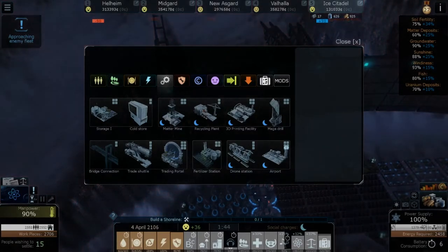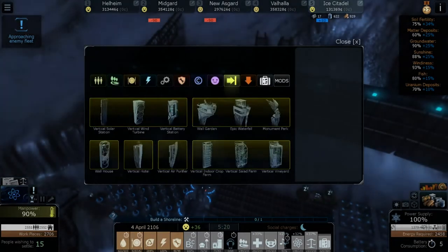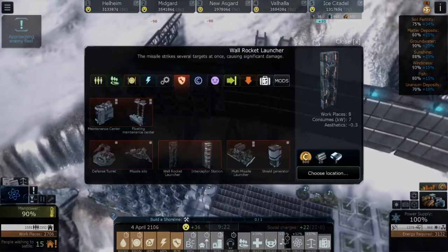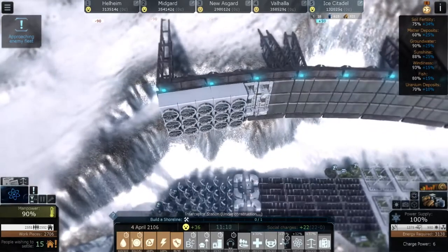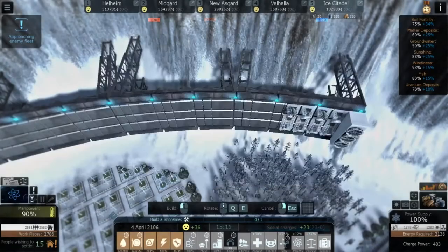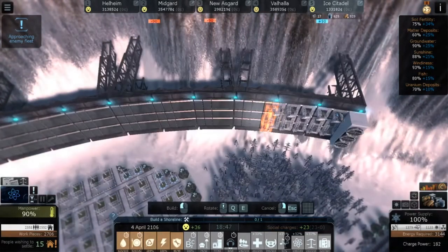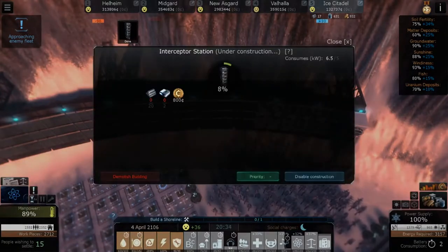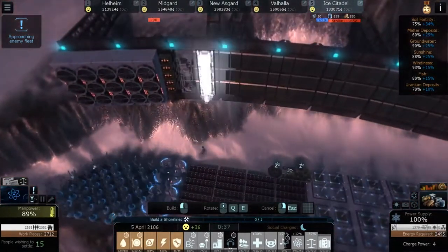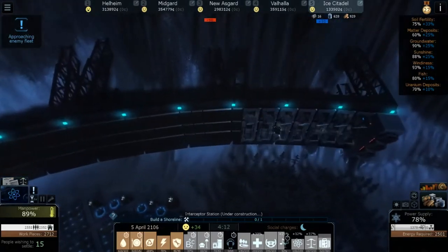Approaching enemy fleet! Oh no — whatever will we do? Somebody get me the big stick! I didn't put any interceptors over here, so we're gonna throw in an interceptor station, a trading platform, and of course a wall-mounted rocket launcher. We're gonna priority-one them because we have an approaching enemy fleet — we can't take any risks. Over here I've got another interceptor station piloted by some of the bravest pilots. And another one — I want more interceptors! I love the thought of these guys diving out of a little hole in the wall on a cliff and completely decimating an enemy fleet.